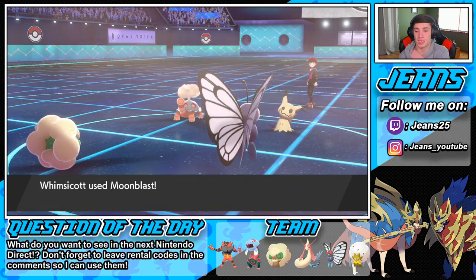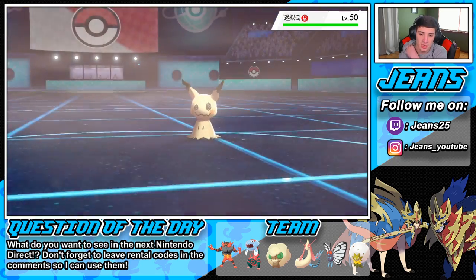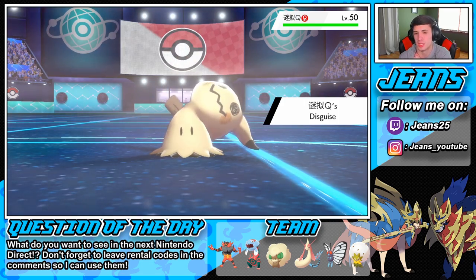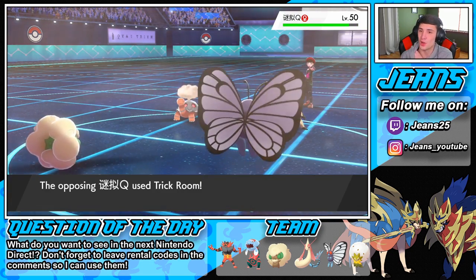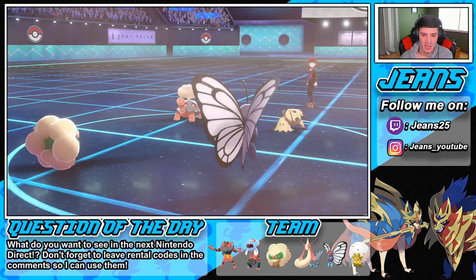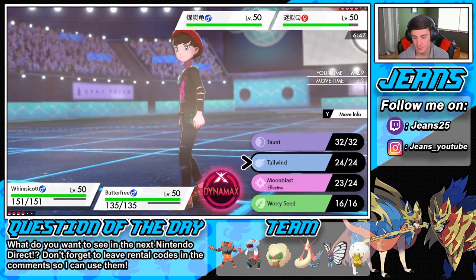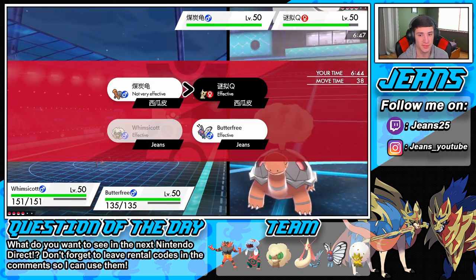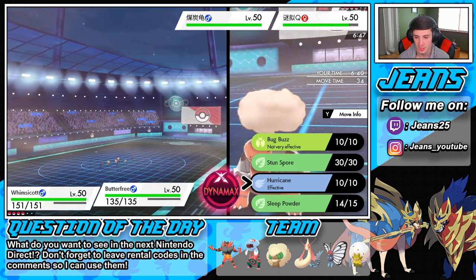Then I'll be able to go into a Moonblast on you — we already have the speed advantage so I don't really need to set up Tailwind just yet. That drops the Disguise — what's this Mimikyu gonna do? Is he gonna set up Trick Room? He might set the Trick Room! Yo, you little biscuit! How do I roll with this one? I definitely gotta do some damage — I protect with Sleep Powder. He's gonna possibly get a Double Kill here!